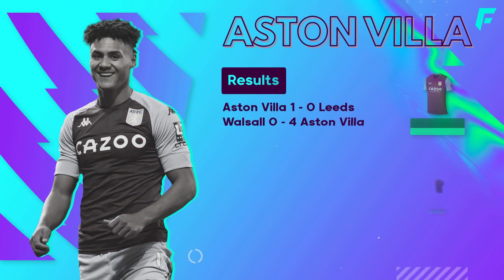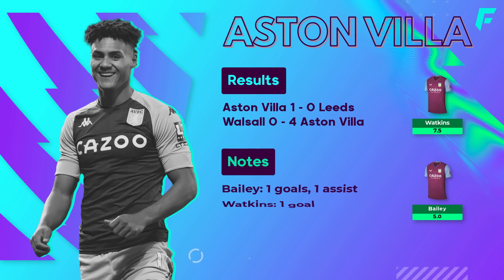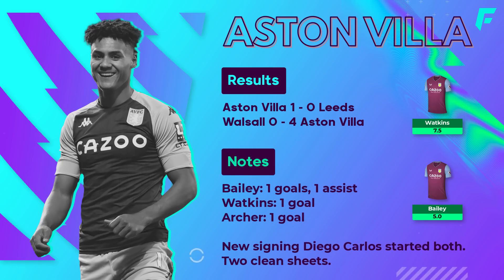Aston Villa have played two preseason games so far. Watkins scored in their first match, a 4-0 win against Walsall. Leon Bailey, who's only 5 mil, started both games and has one goal and one assist — definitely one to keep an eye on. Their last preseason game was a 1-0 win against Leeds, whereby Coutinho missed a penalty and Danny Ings scored a penalty in the second half.